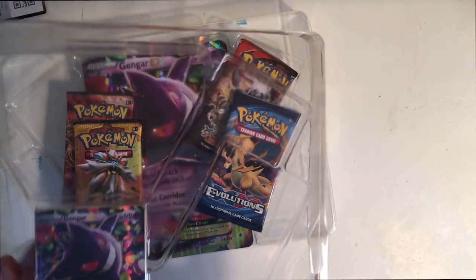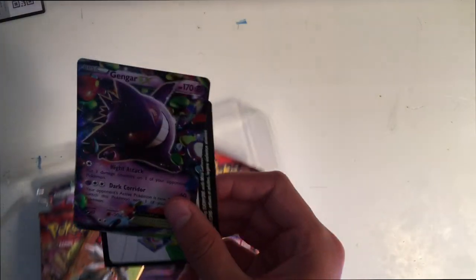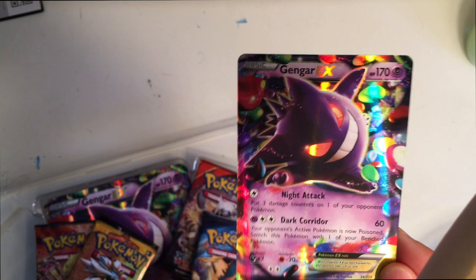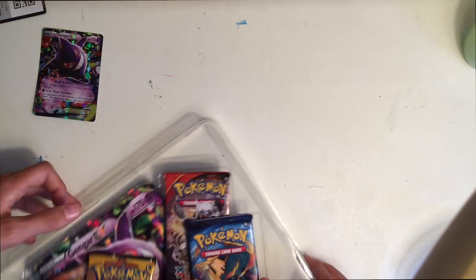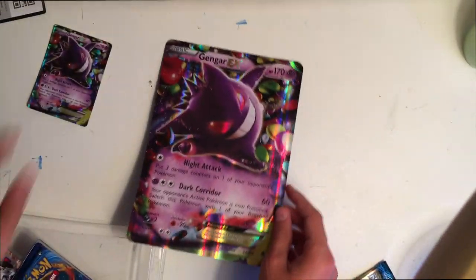Let's see — the Gengar's stuck in there, how do we get this guy out? Look at that! I'm gonna bring the lamp closer — there we go, look at that shine. That is so cool, it's 170 HP, it's rainbow, it's amazing. I'll keep that there.